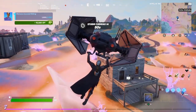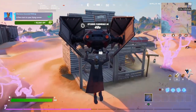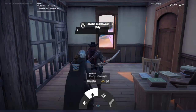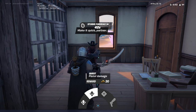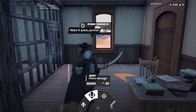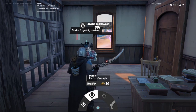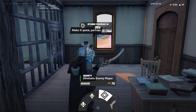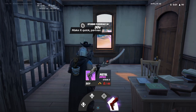You can trade this currency called bars for bounties. You can also get more bars by completing quest lines within what this NPC is offering. For example, this NPC is offering bars for pistol damage, and he's also going to give me a purple pistol for 49 bars.